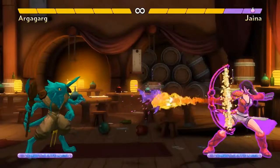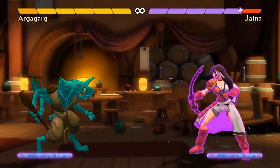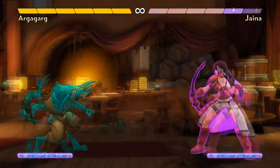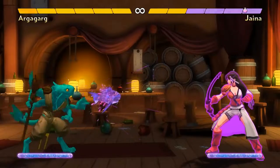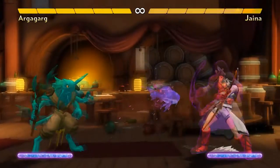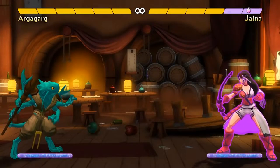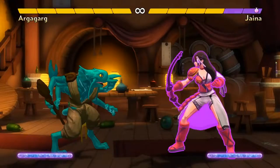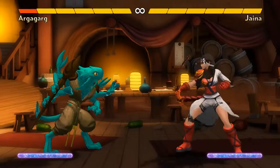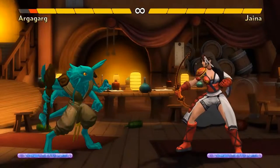Argagarg's flying fish moves are done with the B button. He can press B for a blue fish made of water or hold B for a purple, poisoned version. The poisoned version is central to his character. The poisoned fish is really large, it passes through all obstacles, and it's unblockable. Yes, really — it's unblockable. When it hits, it poisons the opponent. They don't take any damage immediately, but they'll eventually take two damage from this poison unless they hit you. If they hit Argagarg while they're poisoned, they'll be cured.